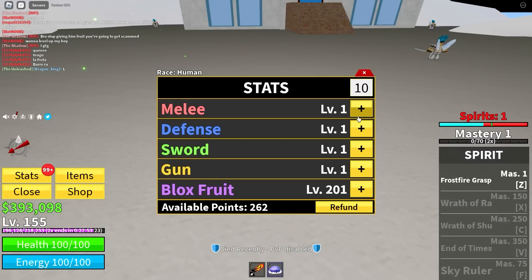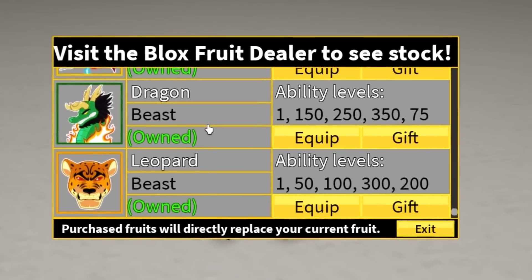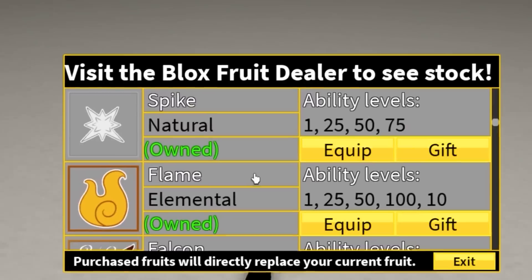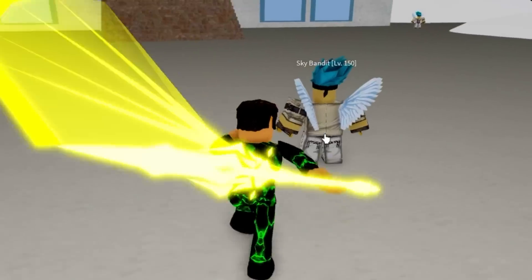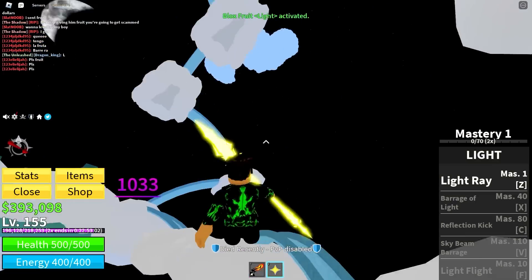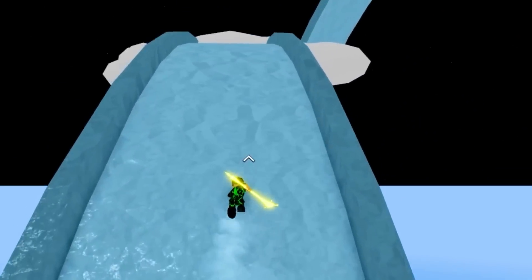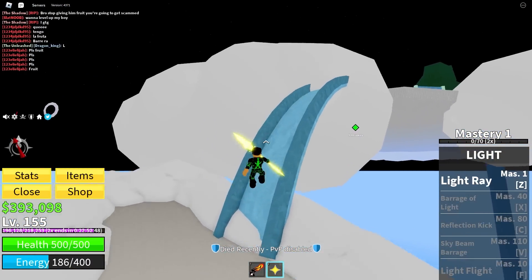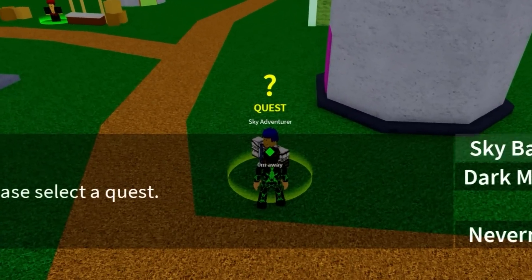Let's put 10 in each stat - defense is more important than melee. The stats should be good now. Now that we have every single fruit in the game, we're gonna have to swap fruits every sea. Wait - oh we're fast! I forgot, I'm a little too fast - I kind of can't control it. Look at my walking speed, I'm like Sonic the Hedgehog!